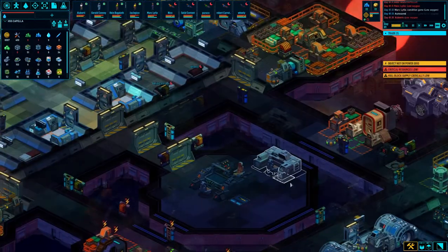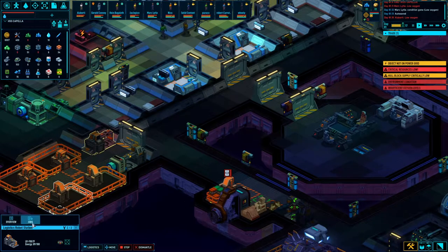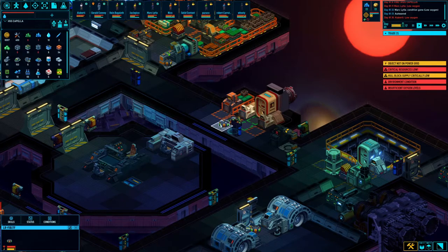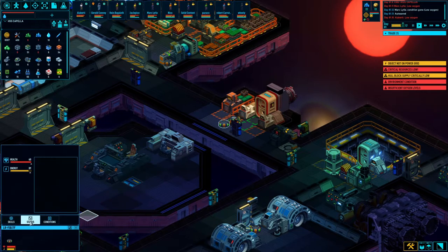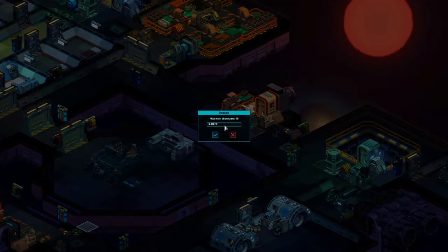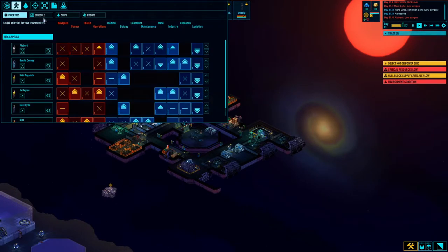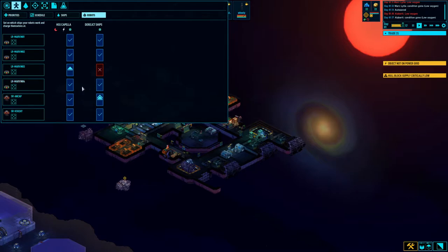Oh, that robot almost went out of juice. You can click on them to find out where they are — status, skills. Well, you're Marvin Four, aren't you? Yeah, you're Marvin Four. Boom, done — you're renamed. Let's look at my robots while I'm at it.